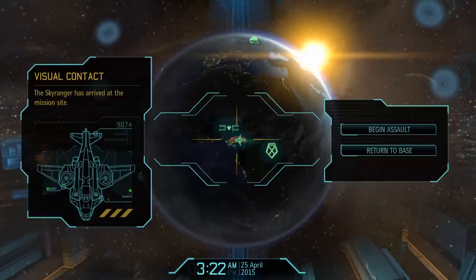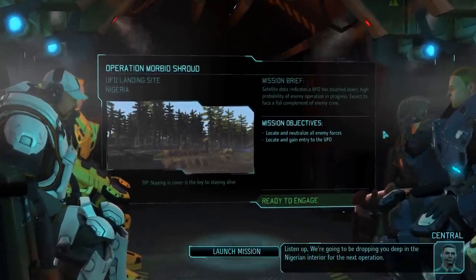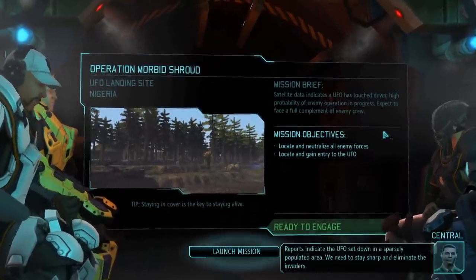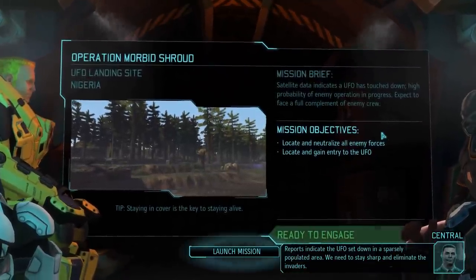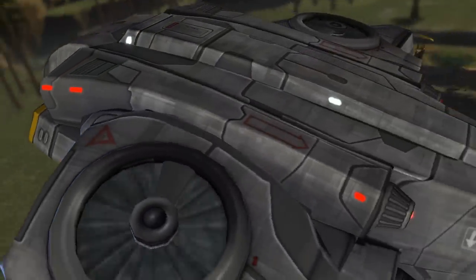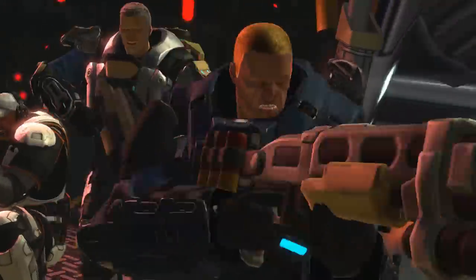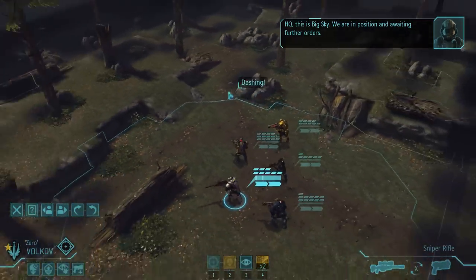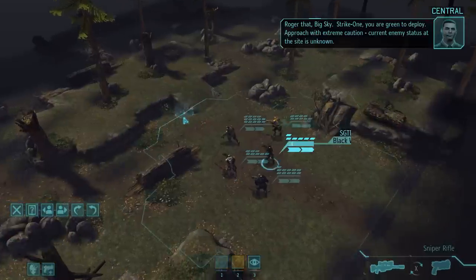Okay, off to the UFO landing site, touching down. Listen up — we're going to be dropping you deep in the Nigerian interior for the next operation. Reports indicate the UFO set down in a sparsely populated area. We need to stay sharp and eliminate the invaders. These missions are kind of interesting — basically it's the same as the UFO crash ones except there's more enemies since it didn't actually crash, so it can be considered a little bit harder than those ones.